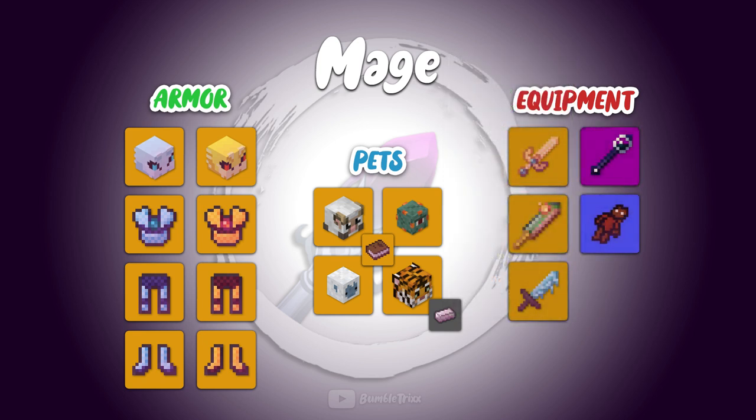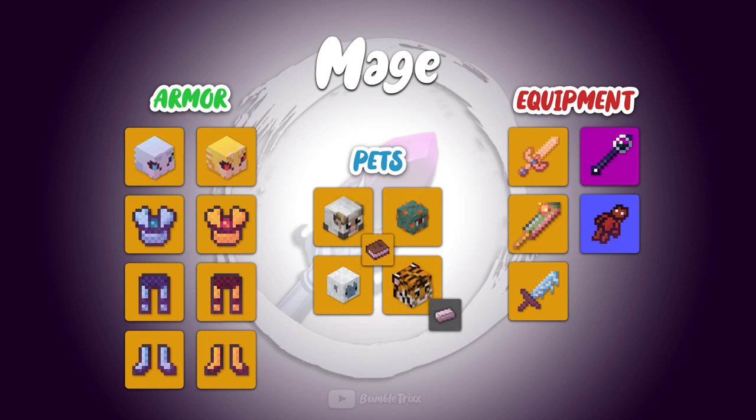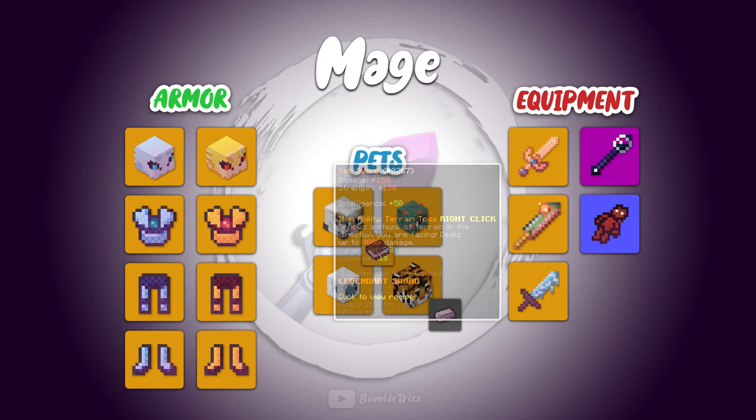Moving on to a sword and weapon decision, I would actually highly recommend the pigment sword, since the fact that you can basically spam its ability not only seems, but actually was pretty great — it seems a far better option over the aspect of the dragon, which only shoots monsters away from you, and the miters that doesn't even come with an effect. The yeti sword obviously is one of the best choices here; its ability with its current 1 second cooldown, and even with its great mana cost, is still insanely strong — and combine that with the baby yeti pet and you will have an insanely powerful combination.